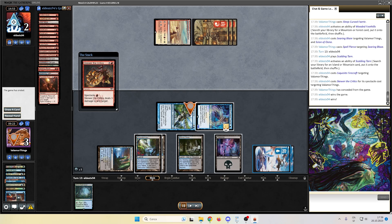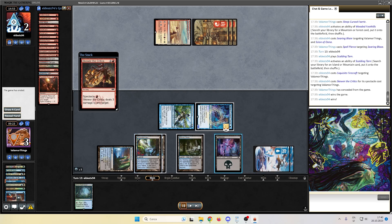Here we are guys — 3-2 at the end of this league. We only lost to this unlucky game and two unfair decks. You gotta be prepared to face those decks. We had the Leyline for Dredge, but we had nothing for Burn. It's up to you whether you choose to sideboard in something against Burn.